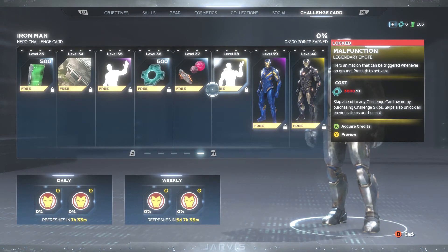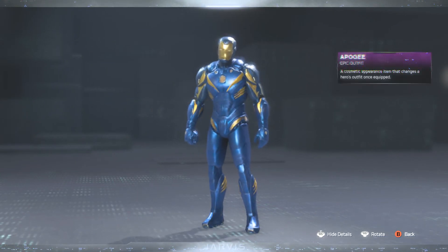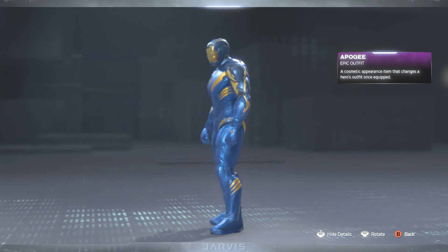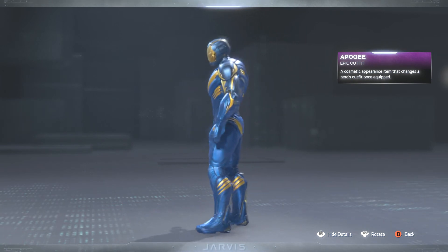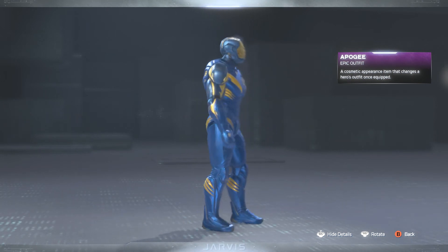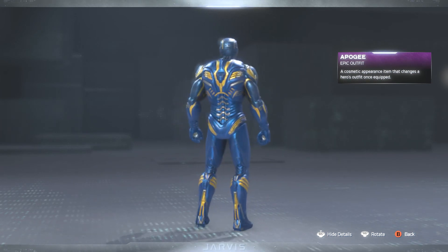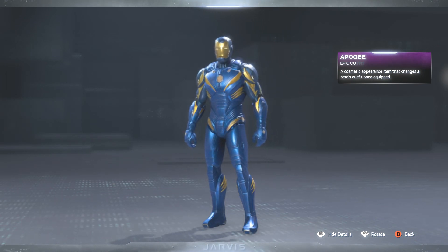And lastly, we have our two final skins at levels 39 and 40. His level 39 skin is the Apogee. Definitely liking that blue and yellow — I'm surprised I like this so much. I'm usually a fan of black and yellow, red and yellow, or silver and yellow. But this blue and yellow is actually working. Kind of giving me that Flash type of vibe right there with this skin. Definitely does not look too shabby.